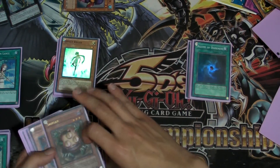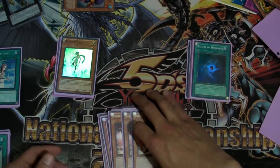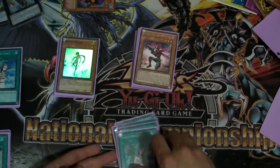As far as the monsters, we're playing Gorz, Sangan, Dark Armed, 3 Hornet, 3 Centipede, 1 Giga Mantis, and 3 Dragonfly. And for the spells, I have Allure, Heavy Storm, Dark Hole, Mind Control, 3 Dualities, and 1 Lance.